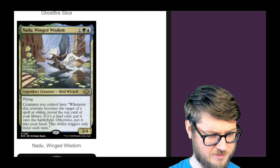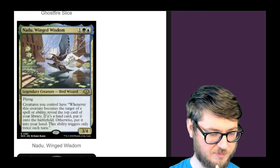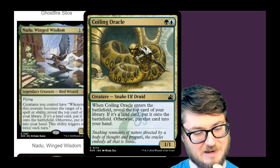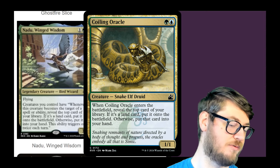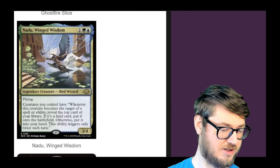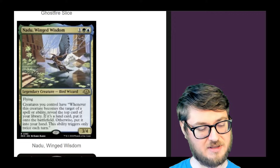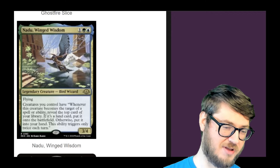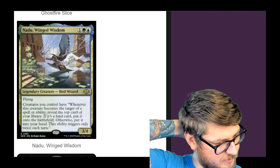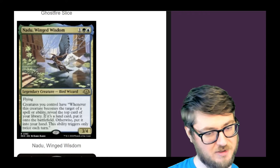Nadu Wing Wisdom — a legendary creature for three mana. Flying creatures you control have: whenever this becomes the target of a spell or ability, put the top card of your library onto the battlefield if it's a land, otherwise put it in your hand. This ability triggers only twice each turn — like a Coiling Oracle trigger that happens whenever it becomes the target of something. You could target your own stuff — if you play a bunch of pump effects or combat tricks, you could do it twice a turn. It also triggers when other people target your stuff. There are a bunch of fight spells at instant speed that you might be able to take advantage of this with. It's really efficiently costed — I think this is a really good Simic Commander.